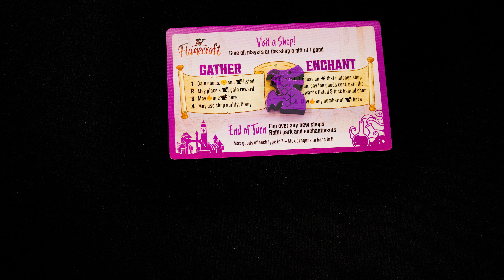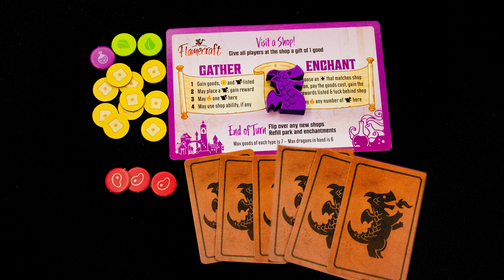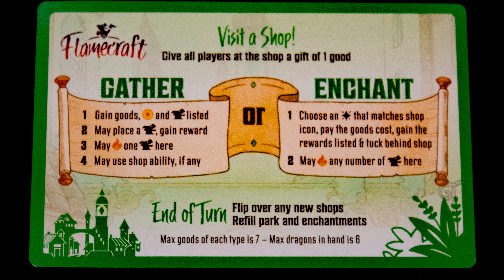Each player takes a player board which acts as a player aid, the matching dragon meeple, and three artisan dragon cards. When you gain resources they go to the side of your board. At the end of your turn you may not have more than six cards in hand or seven of any type of resource.